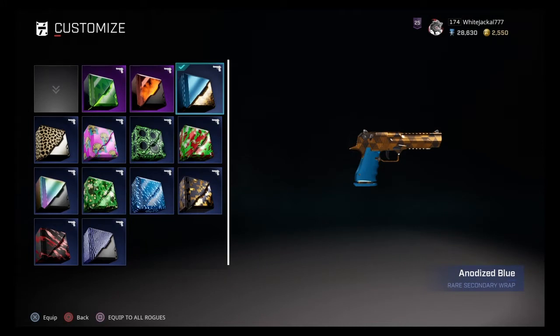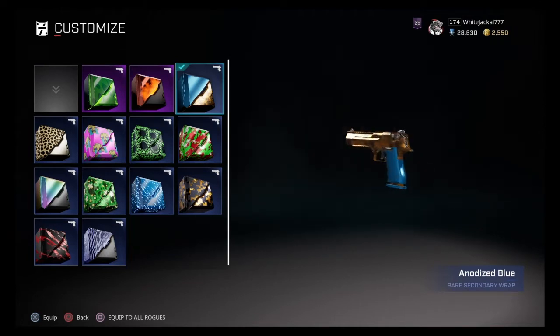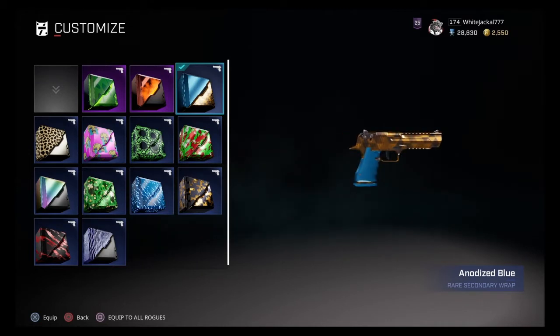What's up rogues, it's the White Jackal here coming at you with another skin video. This time we're doing the rare skin — the secondary skin Anodized Blue. I personally don't like it, just going to say that right off the bat. I don't like the color combination; the bright blue with this golden brown earthy tone doesn't hit me in any good spots. Let me know your opinion in the comments below.